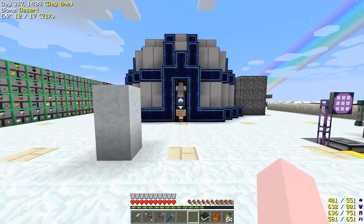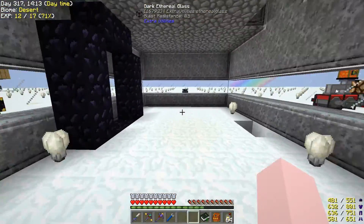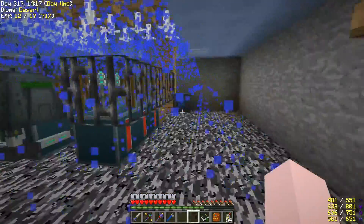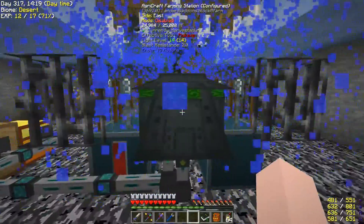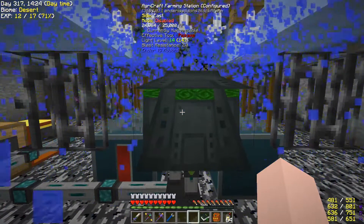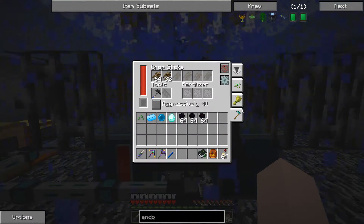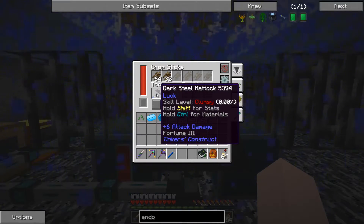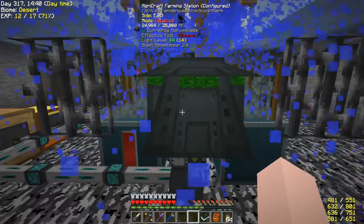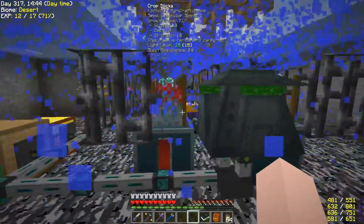This next thing was suggested to me by Frau Lisfie. Down here I replaced the harvester with an agrocraft farming station. It doesn't have any of the modules in it, just the standard one. But what I did differently was I put a tinker's matic in there with Fortune 3. And it seems to be increasing the yield on how much I'm getting from it.